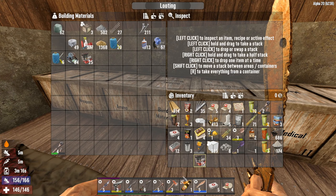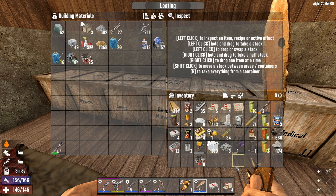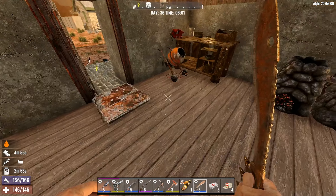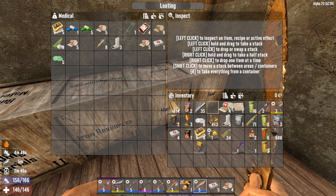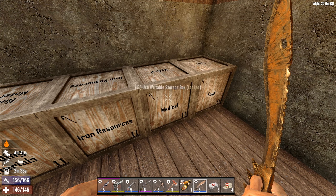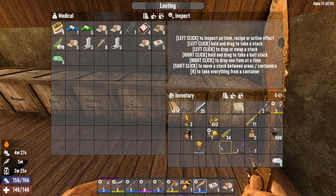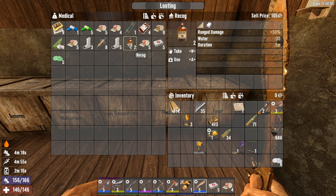Let's also start repairing our stuff. We can put our blocks here - definitely don't need those anymore. The concrete - how much do we have? 117, okay. We'll store our excess medical here and keep the painkillers. Let's consolidate all this first and then pick what we need for later. That stuff there is food, this is medical.